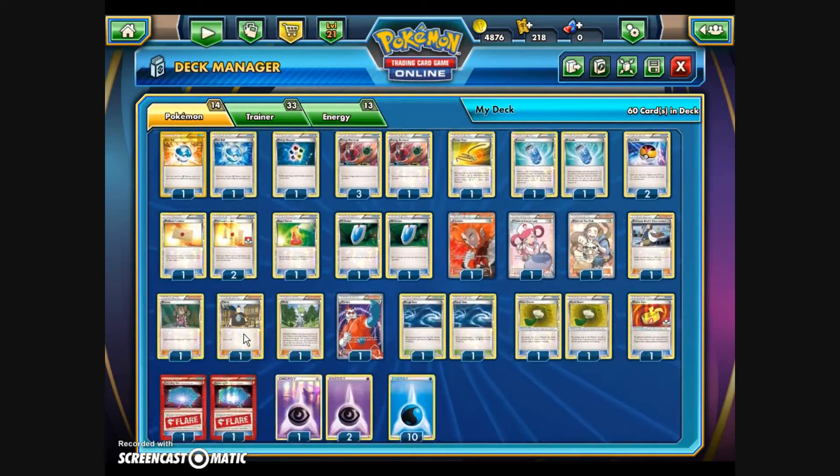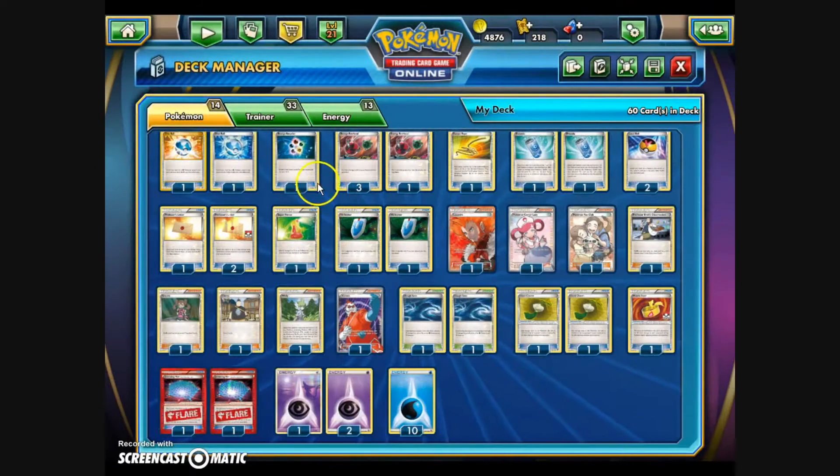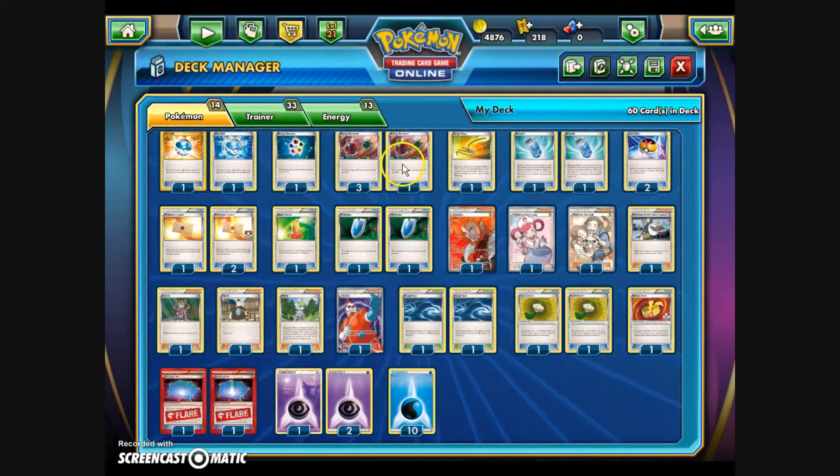For the trainer cards: we have 2 Dive Balls to get Greninja into play quicker. Since we'll be discarding a lot of energy, there are ways to get it back — 1 Energy Recycler to shuffle 5 basic energy from the discard back into the deck, and 4 Energy Retrieval to take 2 basic energy from the discard into your hand. We have an Escape Rope to maneuver Pokemon, 2 Evo Sodas to get our evolved water types and Claydol into play, 2 Level Balls for any Pokemon 90 HP or less, and 3 Professor's Letters for water energy. For healing, we have a Super Potion and 2 Versus Seekers to recover supporters.